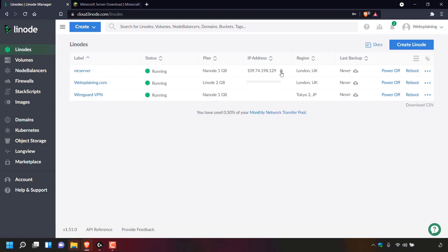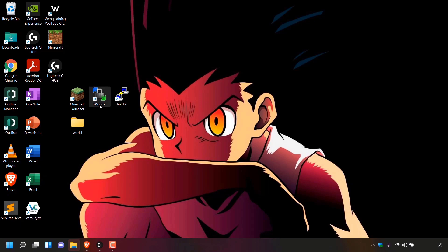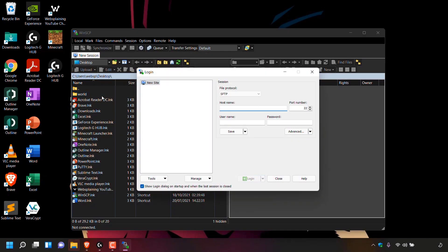Copy this IP address by left clicking on the clipboard icon. Once you've got the IP address of your Linode server copied, we will need to upload our single player world files onto our Linode server. To do this we're going to be using a client called WinSCP, which allows us to transfer files from our computer via the SFTP protocol to our server. If you don't have WinSCP already installed I'll put a link to a video in the description below. I'm going to minimize my browser and locate the WinSCP shortcut — I'll double click on it to open it.